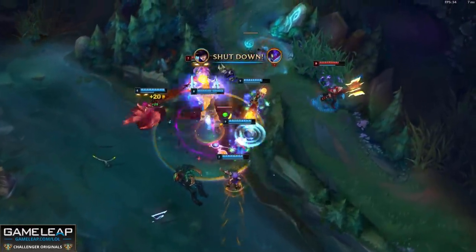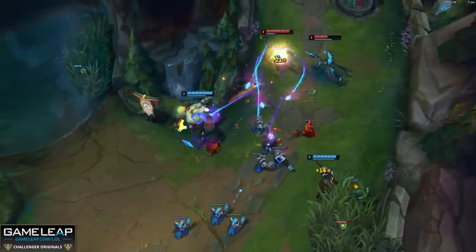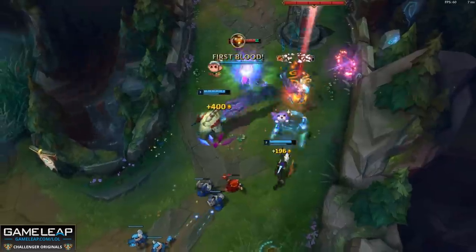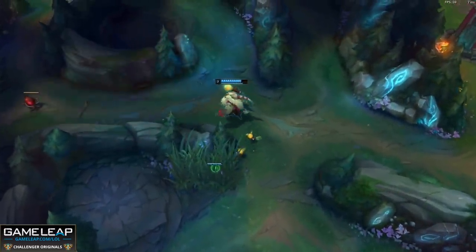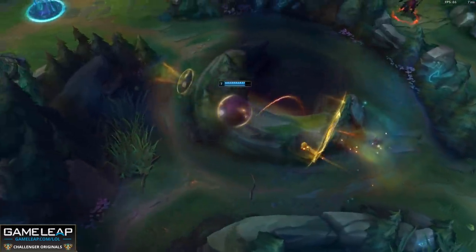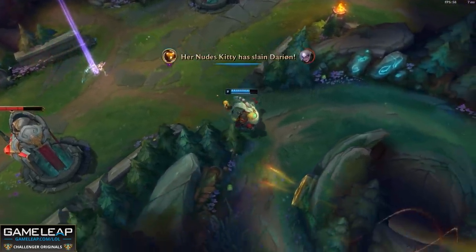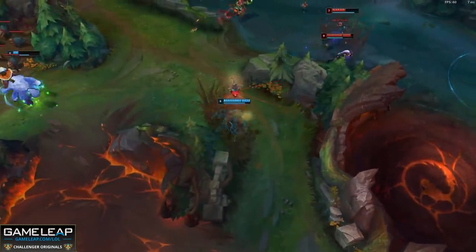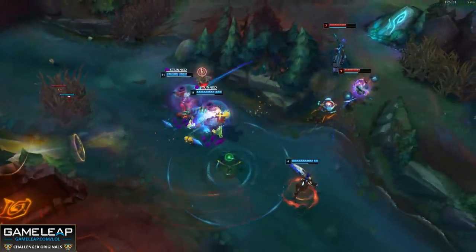Now we've had some wacky builds on this series before and maybe none as unorthodox as this next one. The champion who takes advantage of this build for free LP at the moment is Bard, and this is the main reason the Wandering Caretaker has one of the highest win rates for another patch. Your first item rush is Locket of the Iron Solari and you follow this up with a Cosmic Drive. This build carries, simple as that.